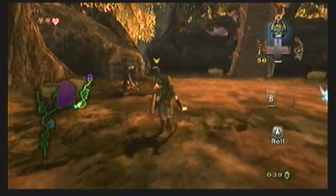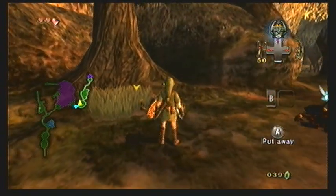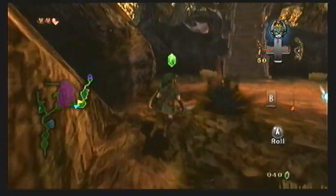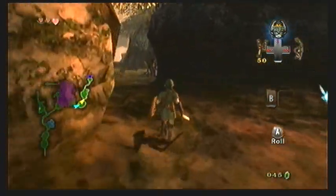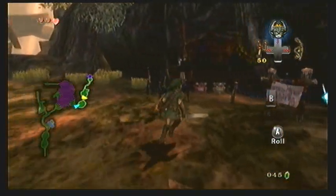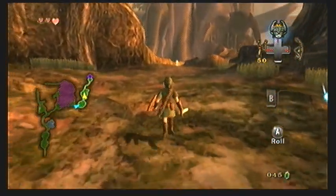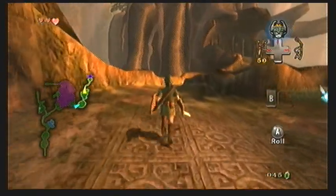When you enter the North Faron Woods, you'll see there is actually a bridge in this area - make note of that. If you want, kill the Bokoblins that are in this area. There is Trill off to the right here, and you can buy more lantern oil and such from him if you desire. Both of my bottles are full so I don't need any more.